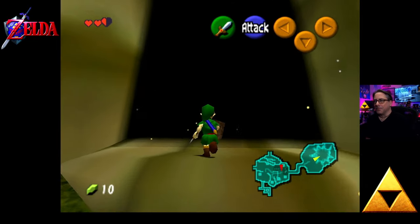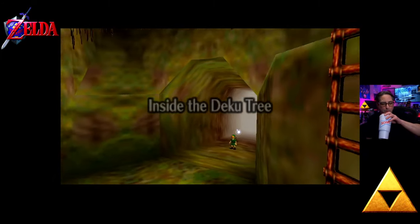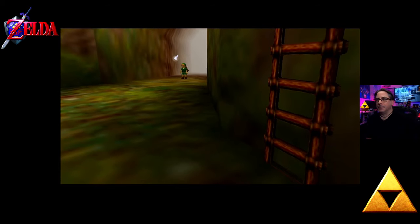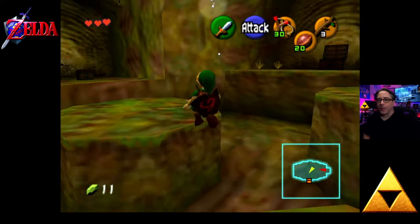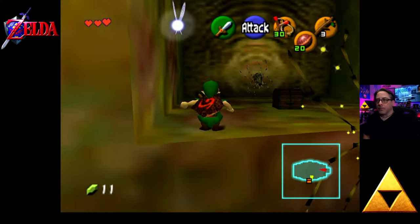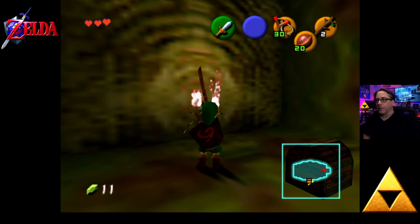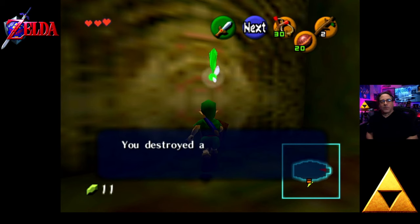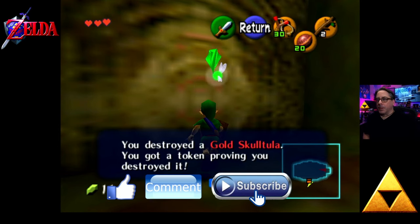Inside the Great Deku Tree, and away we go. We went straight across before, however if we head off to our left — look at that. There's our prize right there. Guess the Deku Tree — booyah! This is the first of many, many gold Skulltulas. Lots of prizes await us — some really cool stuff. One of the biggest things is the Stone of Agony. It had a different name in the 3DS version, but basically your controller will vibrate when it's near some kind of secret.